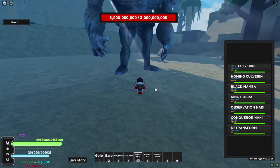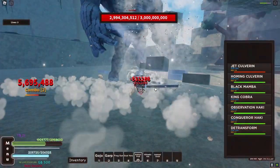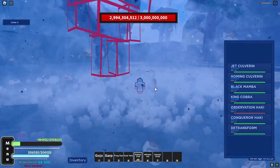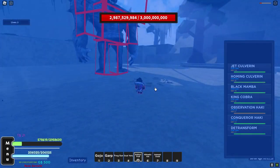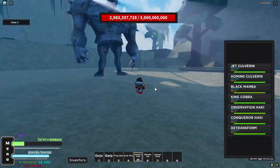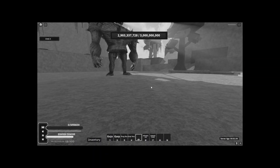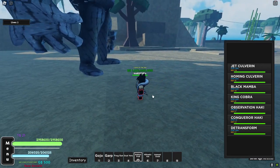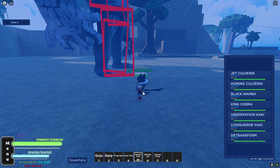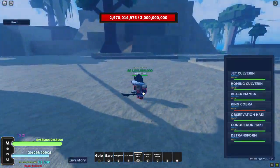We're gonna start with Gear 4 Snake Man but with no buffs. Let's see how much damage we do. We have the King of the Beast title. Let's see the Q move, the E move, the R move, and the F move. We need only the F move. Let me use the infinity first from dojo so I don't die.